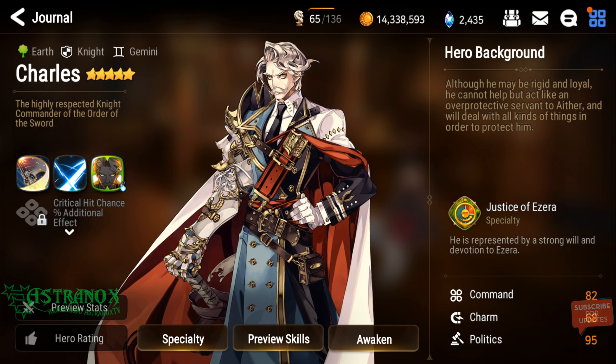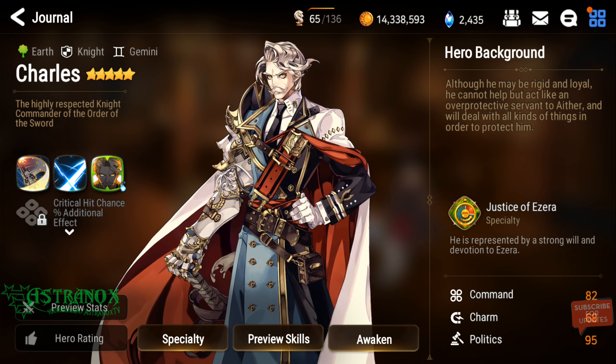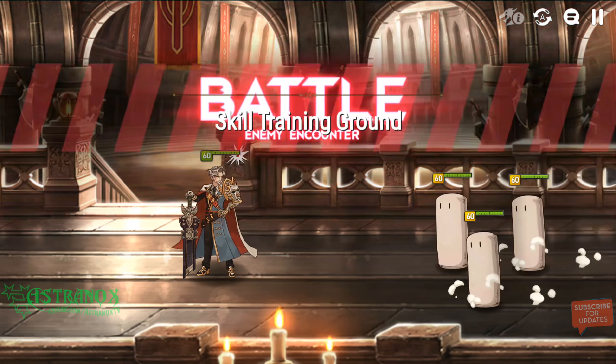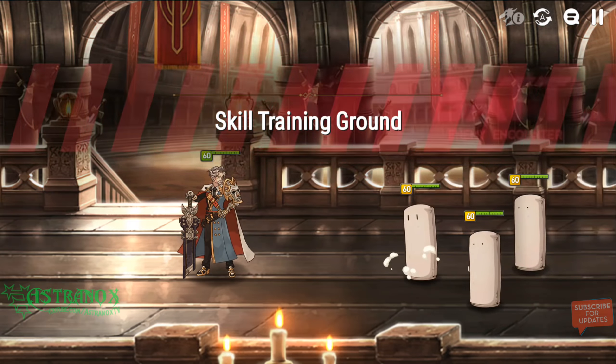Hey, what's up guys, this is Astronax and I'm back with another Epic Seven video. Should you pull for Charles and the Justice for All artifact? Let's go and look at his skills real quick — they look amazing. Skill one can proc skill two, and he provides so much utility for your team. So many utilities on the same hero, it's just insane.